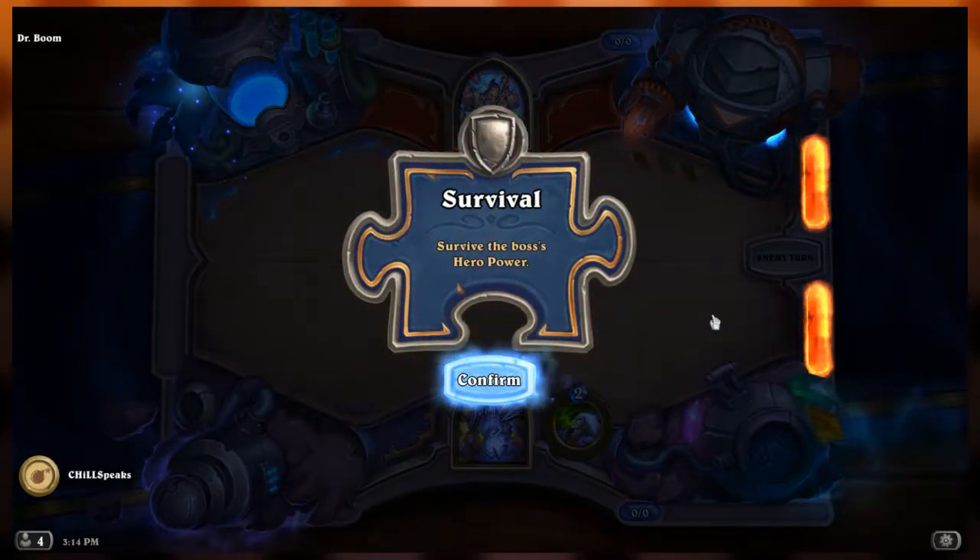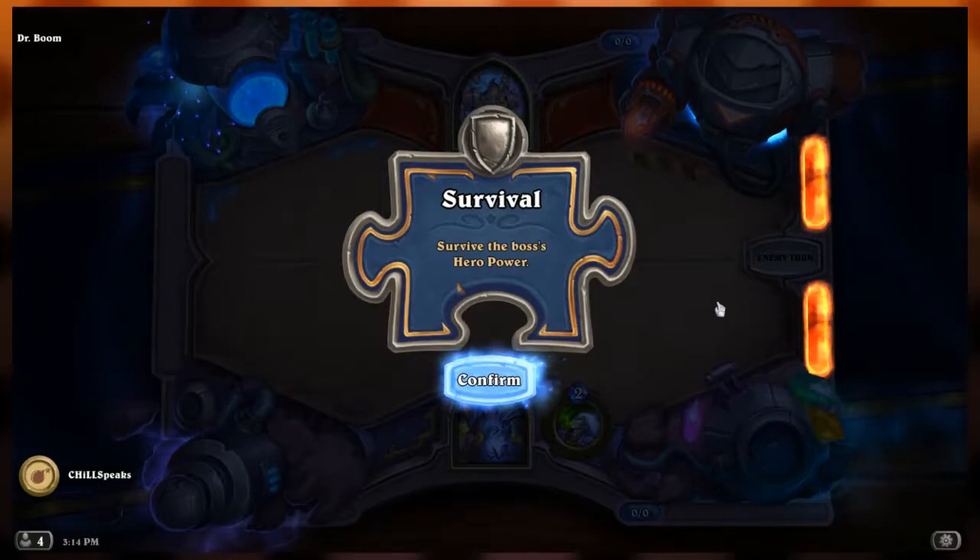This is the Survival part of Dr. Boom's Puzzle Lab. In Survival we want to survive the boss's hero power - it's always going to deal enough damage to leave us with one life. That's the goal: we need to get to full health regardless of how much armor we have.